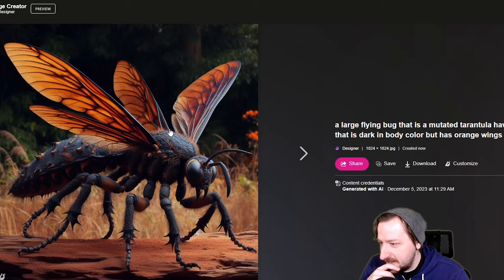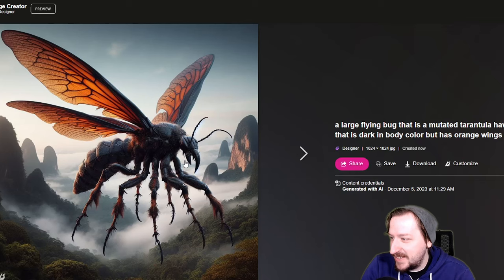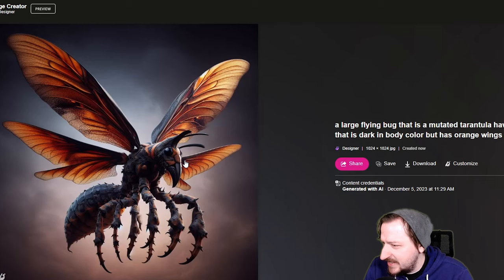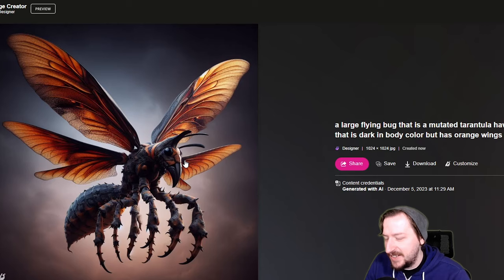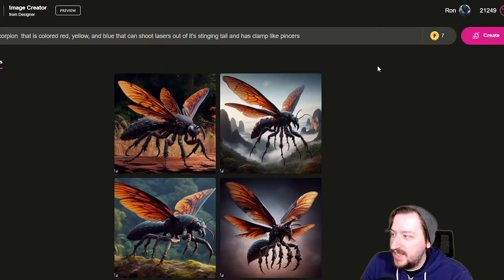That does actually look pretty much like a Cazador. That one - the nose is kind of weird. That doesn't seem quite the same, although the wings are really good. That one also looks like a tarantula hawk. Maybe it's because I specifically stated 'tarantula hawk' and then it just scaled it up. I think that one's probably the closest to it, but all of them are fairly close to one another. Very, very creepy. It actually does bugs pretty well, although to be fair a lot of these AIs tend to do bugs and body horror particularly well.